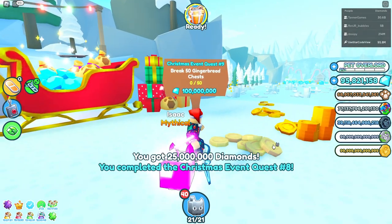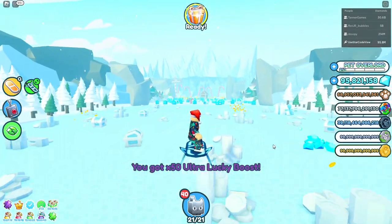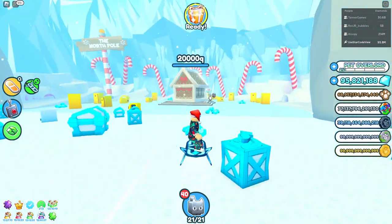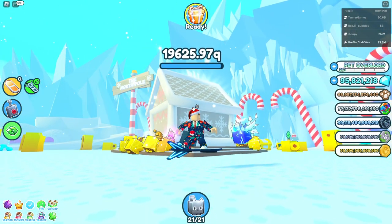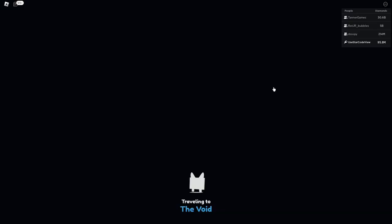Now we're on 'break 50 gingerbread chests.' These quests are so easy to do. 50 of these - let me turn my pets back onto all. This one shouldn't take too long either. Actually, to speed this up I'm going to go into the void and turn on triple damage.